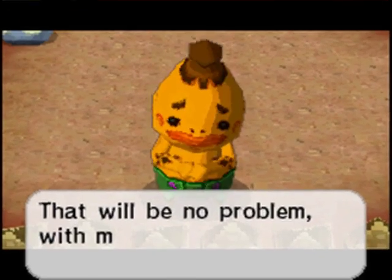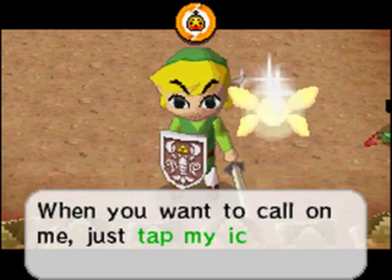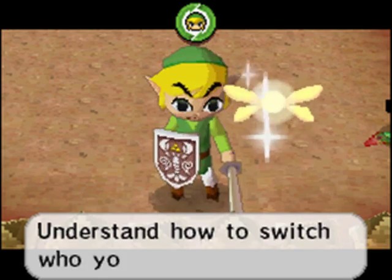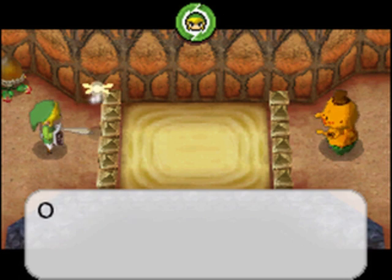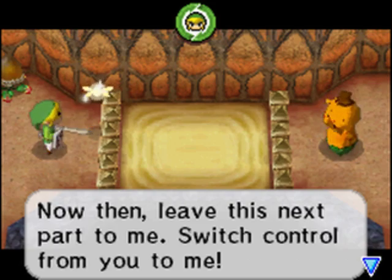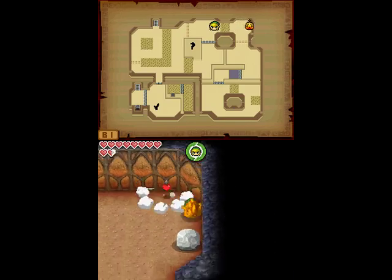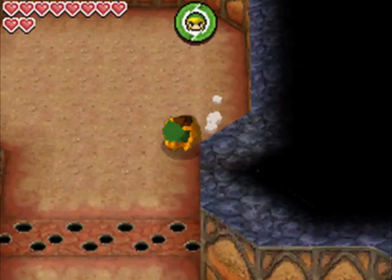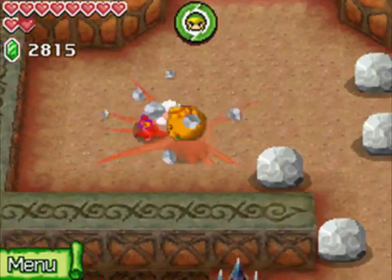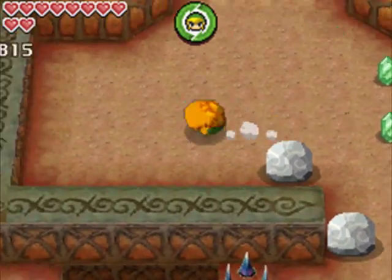Those spikes are in the way, but Gongoron can take care of them. We're going to switch back and forth - there'll be a little icon there, tap it. If you want to go back to Link, you can switch back and forth. It's fairly interesting - basically they share damage, so if one of them takes damage, the other one will as well. We are linked by destiny! But anyway, we need to switch to Gongoron.